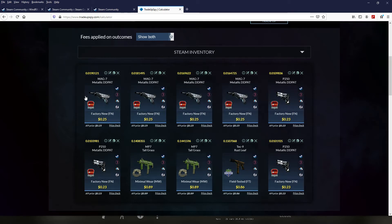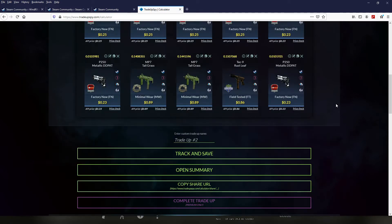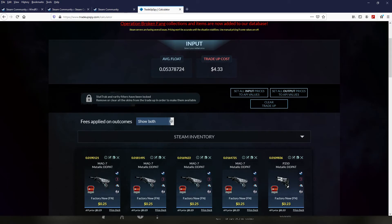So here is the formula guys. I have 7 skins factory new from the Trend, 2 minimal wear from the Ancients, and 1 field tested from the Cyan March collections. The total cost for this trade is $4.33 and the average float is 0.05.